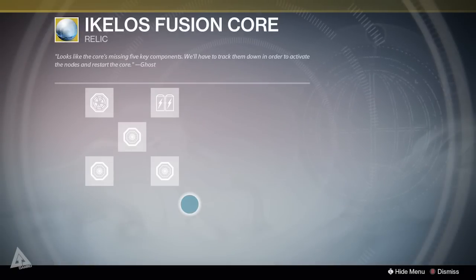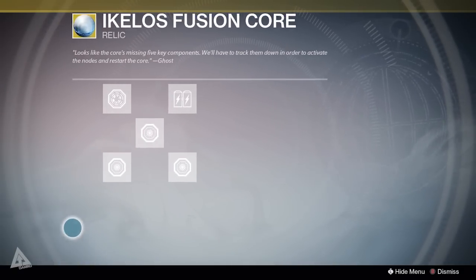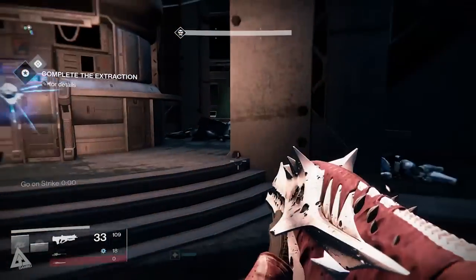When you inspect the Icolos Fusion Core you'll see there are now five nodes. In order to actually hand this core into Banshee you need to repair it, and the instructions for repairing it are right in front of us. The top left node makes reference to the Ishtar Archives, which is a mission on Venus.